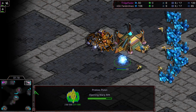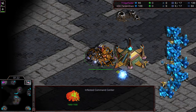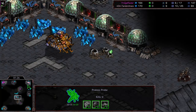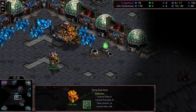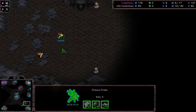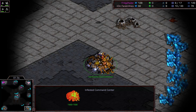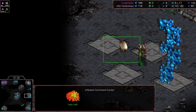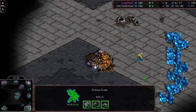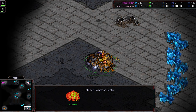Basically you get free overlords that spawn occasionally as Protoss or Terran, which can help with vision and detection. We see one spawn right there for Tandoor. That way Zerg doesn't get that inherent advantage. Terran and Protoss need supply, and this is a way to get them supply.